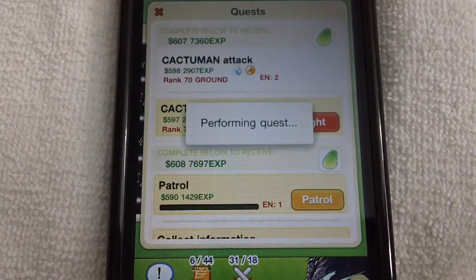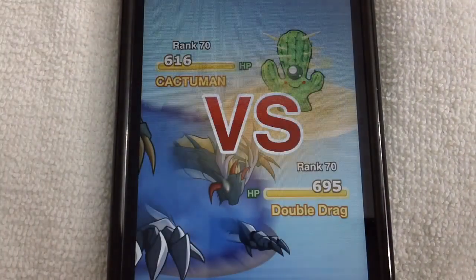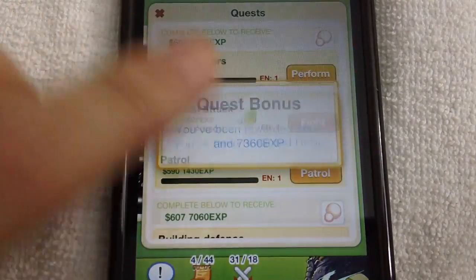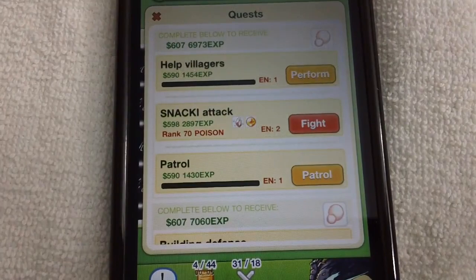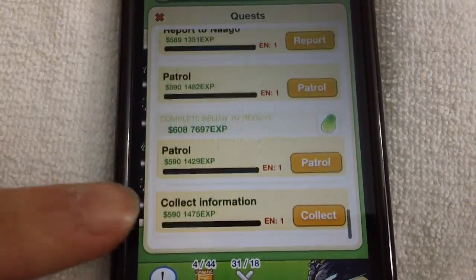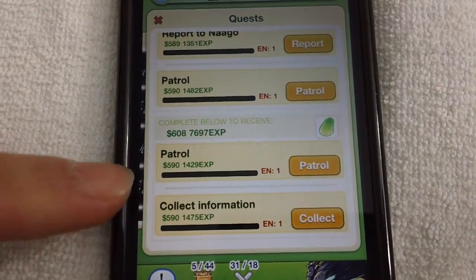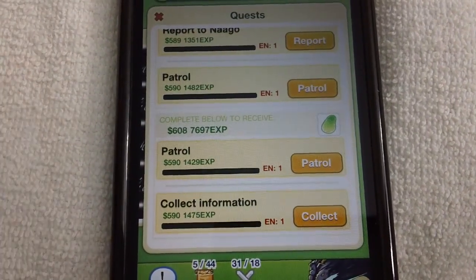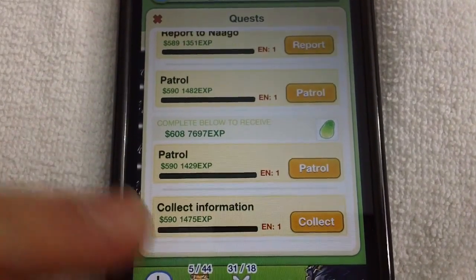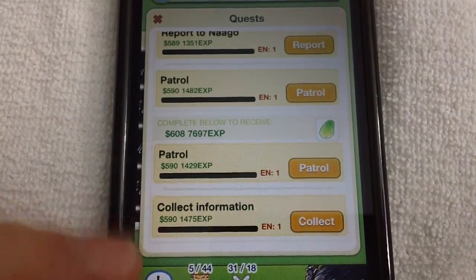So we'll do it right here. Once I do that, the quests are gonna reset. There might be a boss on top — don't count on it, and there's not. But anyways, that's pretty much what you do. Scroll all the way to the bottom: that 20 energy quest is still at the bottom — 'patrol and collect information.' If you rewind the video, you'll still see it's the same quest, same money, same experience.